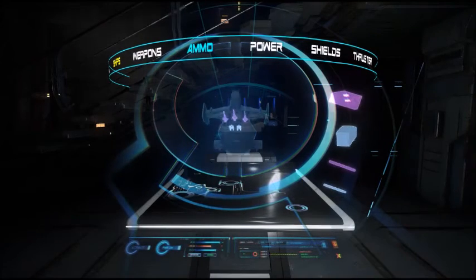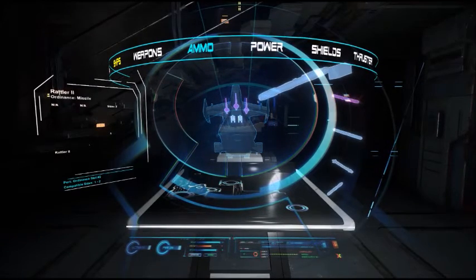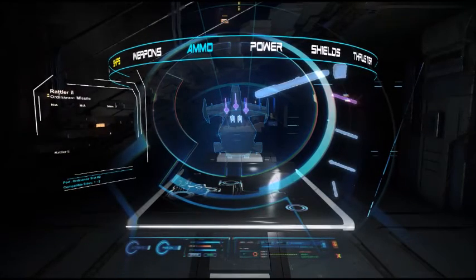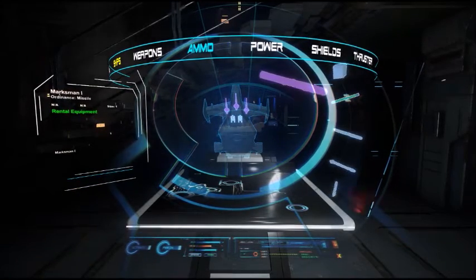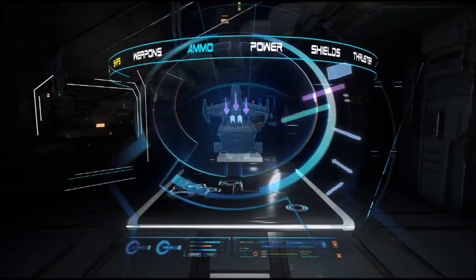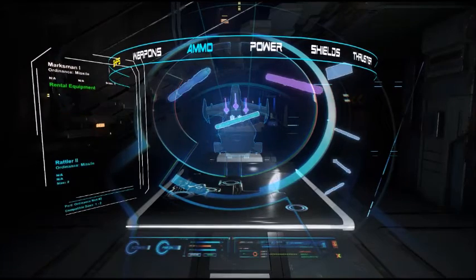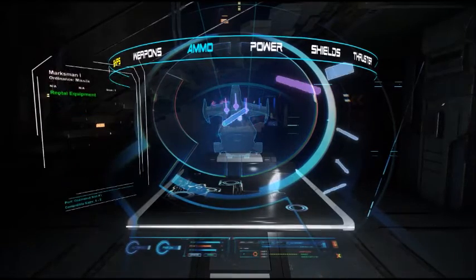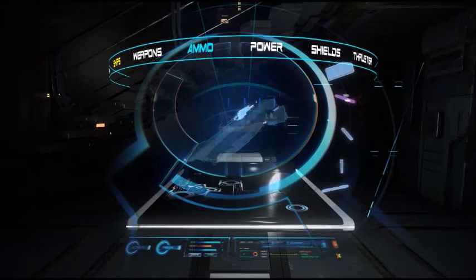Let's switch out the missiles. We're going to scroll down until we find them. The Cutlass comes with Rattler 2, size 2 missiles. In my opinion, they're too slow — they do great damage when they hit, but they're too easy to avoid with the average ship. So I go with the Marksman 1, which is a size 1. It doesn't deliver massive damage, but it usually gets into that target ship real quick. We're just going to drag this over the top of some of the Rattlers.